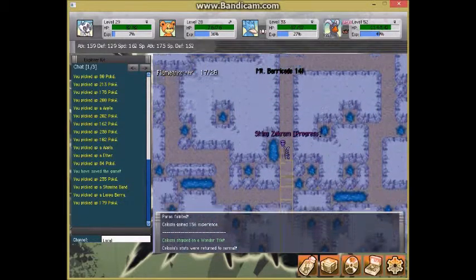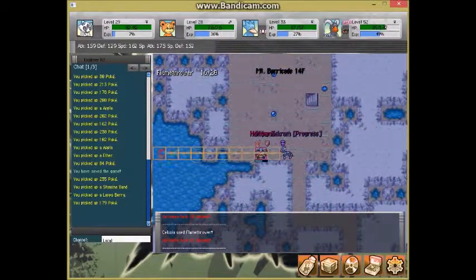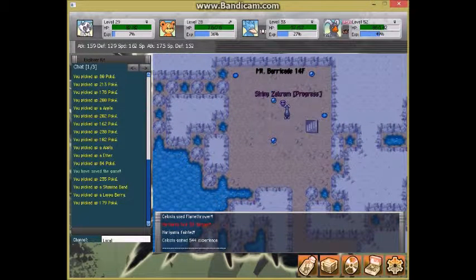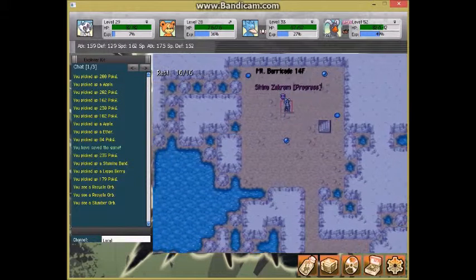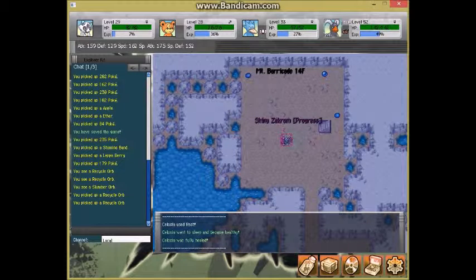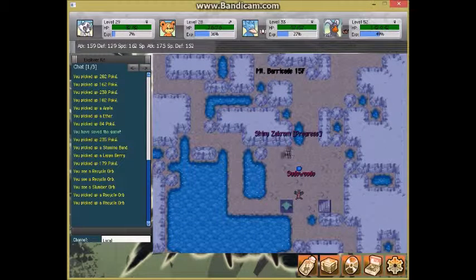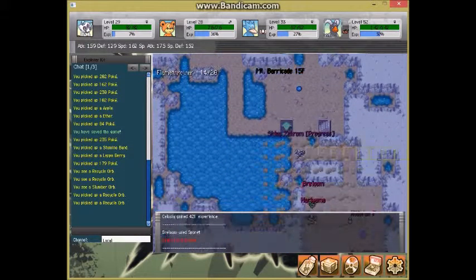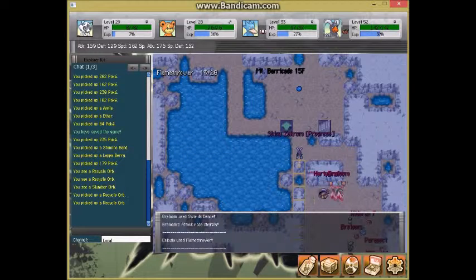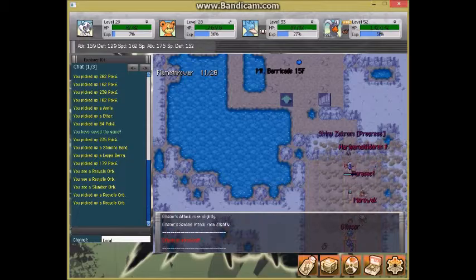Secret rooms are only on the first 10 floors, so after that we won't be finding any more. It looks like 14F is over for us and we did not see a Larvitar, so we're going to hope 15F we can find one. This place can also work for finding Recycle Orbs. Let's search 15F and see if we can find a Larvitar — though don't get your hopes up because they do not appear easily at three percent.